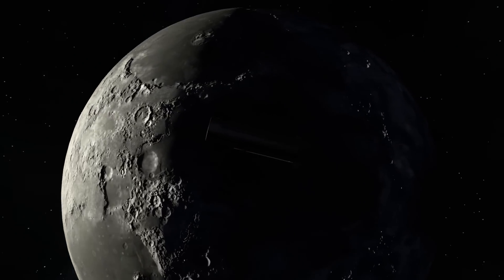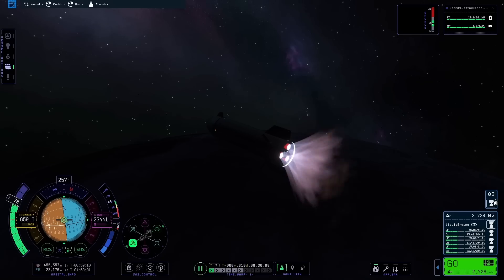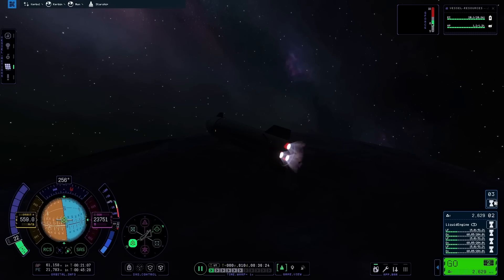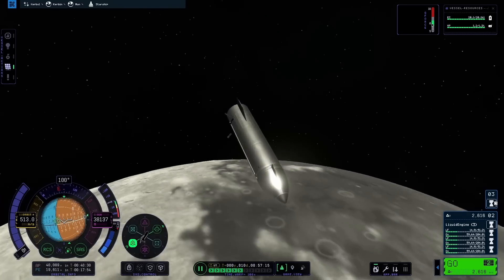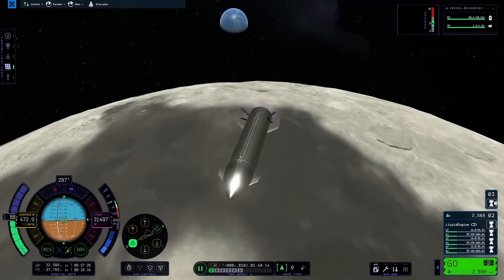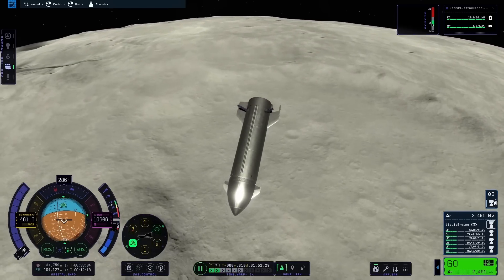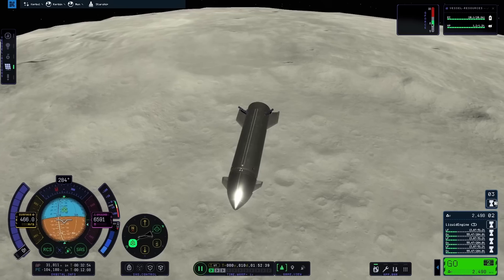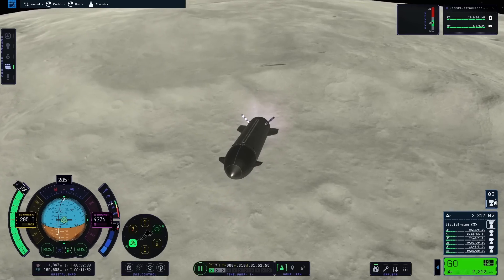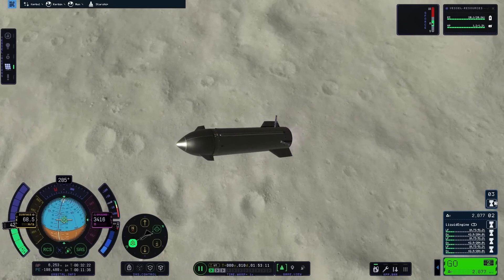Lo and behold, we are at the moon. I skipped the flight over because who wants to see that? Now we are firing up those three vector engines — the vacuum Raptor equivalents — to capture into a low lunar orbit. We are in a nice low orbit around the moon and now I am beginning the final descent onto the surface. Realistically, I should have tried to aim for one of the basaltic flats on the moon. But I didn't really care where I was going to land, so I just burnt when I felt it was necessary and ended up in a rather large rocky crater with lots of bumps and lumps to get in the way of me trying to land safely. This was a very silly idea.